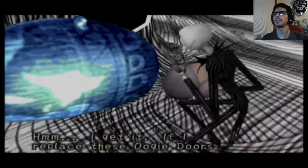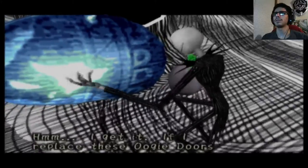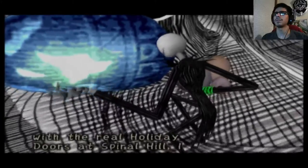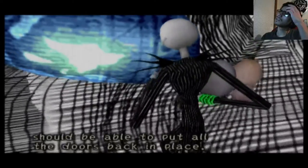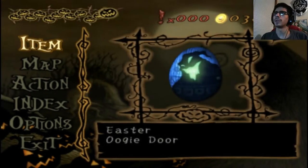I get it. If I replace these Oogie doors with the real Holiday doors at Spiral Hill, I should be able to put all the doors back in place. This is under the assumption that the Oogie doors will work in the mechanism at Spiral Hill — I mean, they will. But still, it's pretty bold of you to assume that. And now to find four more.